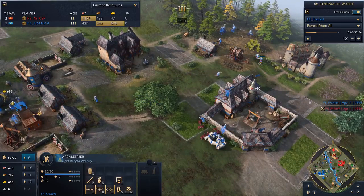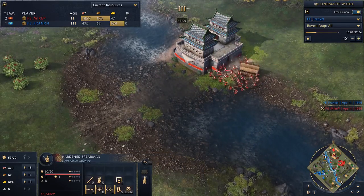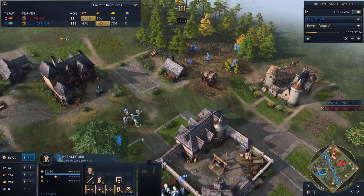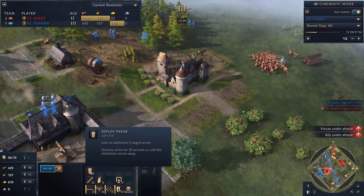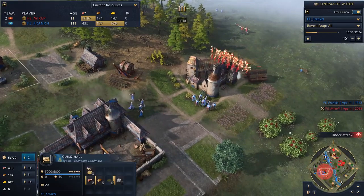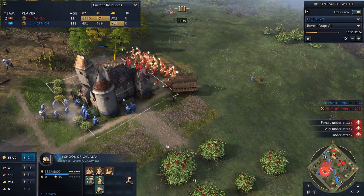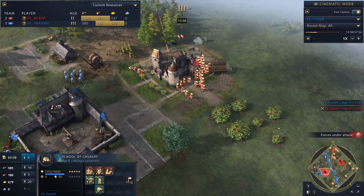Frank has just reached the castle age, and I'm surprised Mike didn't push out an attack — he's got free and easy access to Frank's side through the center. But he's holding off. Now is a good time to attack since age three has just come in and Frank has invested all his resources. Frank has made a switch into Arbleteers — this is another unique unit to the French, a crossbowman with the unique Pavise ability which gives them five ranged armor when deployed.